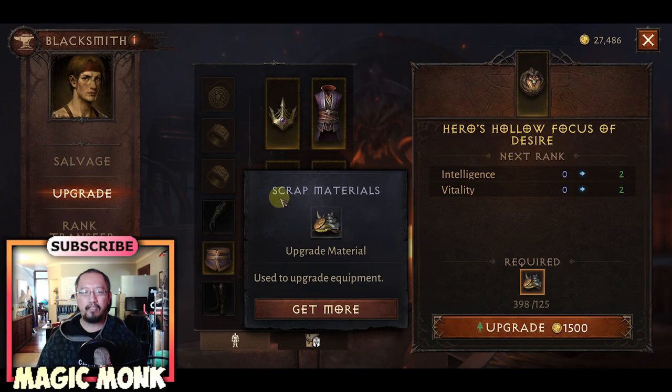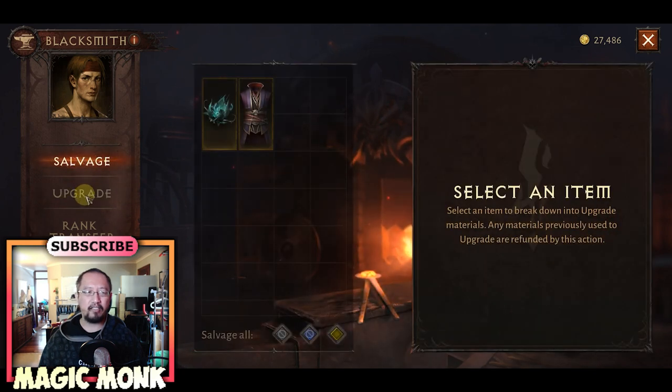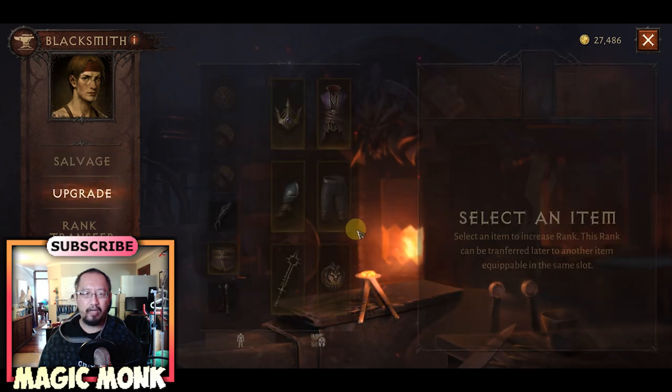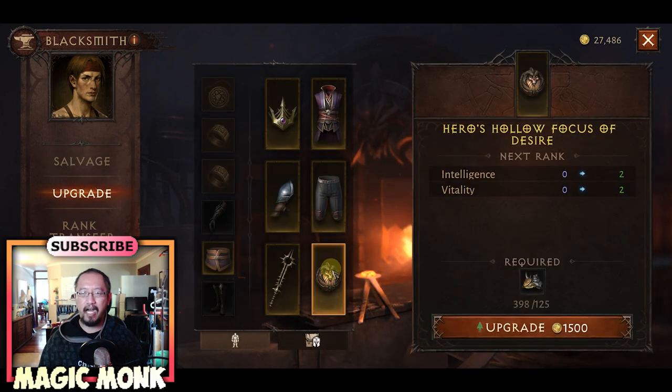It's also going to cost some money — 1500 coins. I have 27,000, so plenty. It also requires scrap materials as the upgrade material. You can only get these from salvaging items here, so whenever you pick something up after killing monsters, come here and salvage it to get scrap material for upgrading armor.